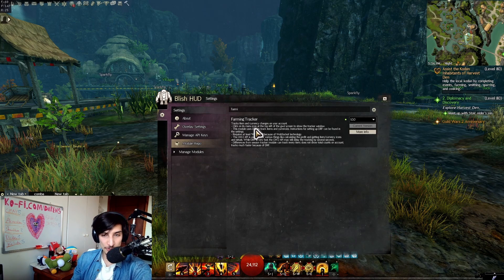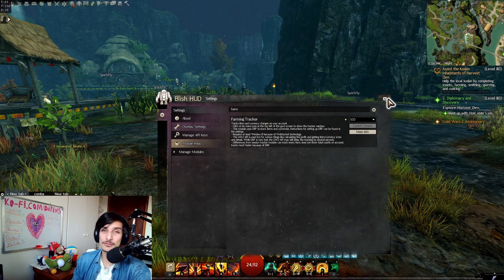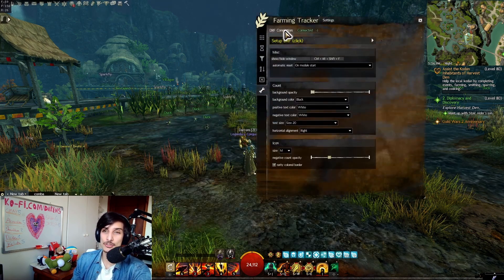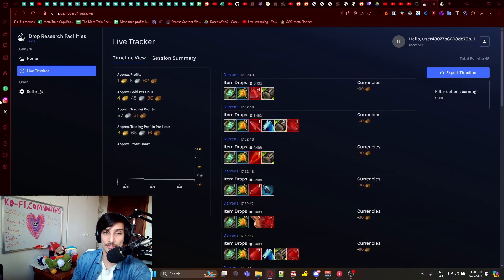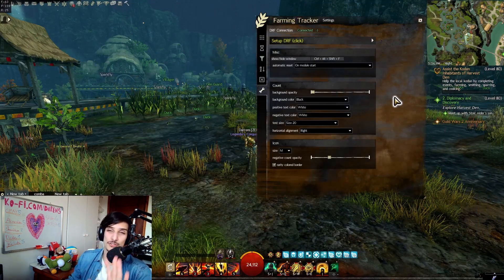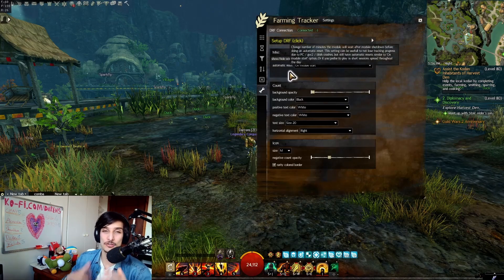If you can't see Farming Tracker in the Module Repository, you might need to reinstall Blish HUD, as an update may be causing it not to show — that happened to me the first time. After installing, go into your Farming Tracker settings and connect your DRF account using the API key from your account. It'll provide a tutorial there as well, and you'll be done.